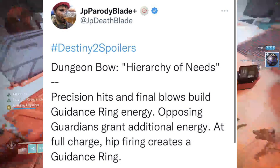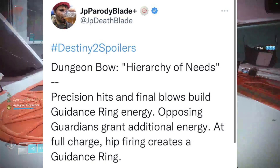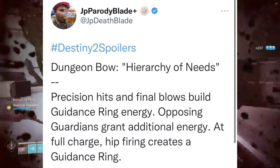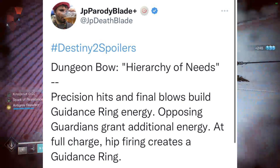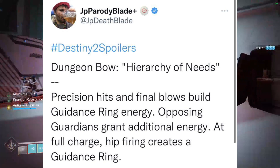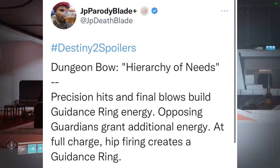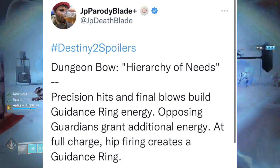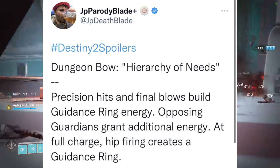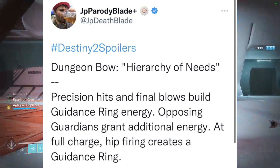With this guidance ring I'm getting a Well of Radiance type of vibe — once you place it down, bow shots within that ring turn into seeking projectiles that do more damage based on the distance traveled toward the enemy. There's not a lot to go on with just the exotic perk and intrinsic perk alone, but it's definitely interesting.